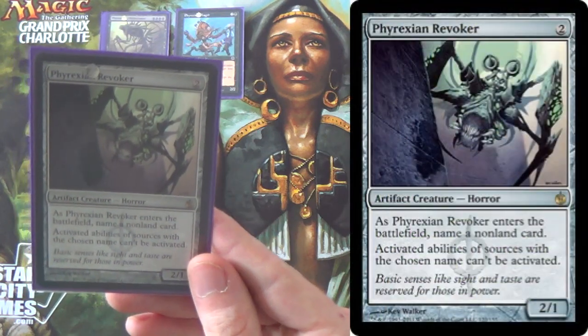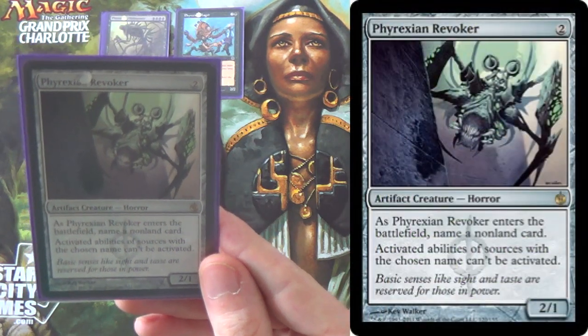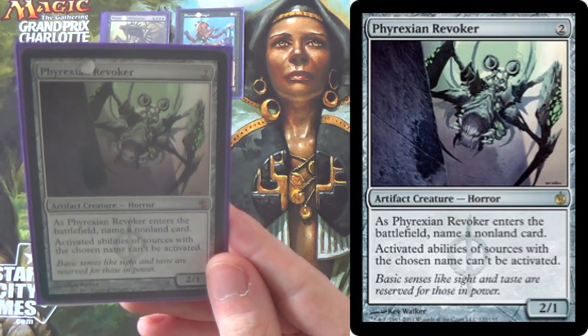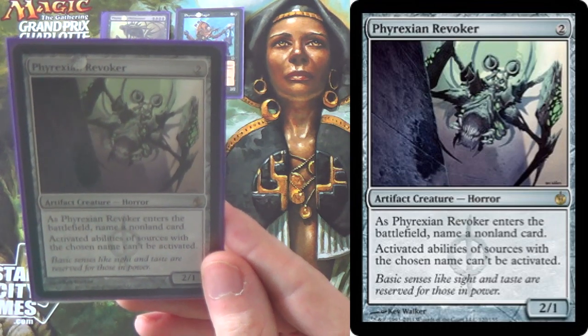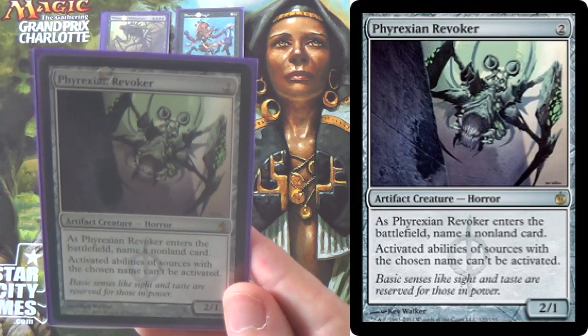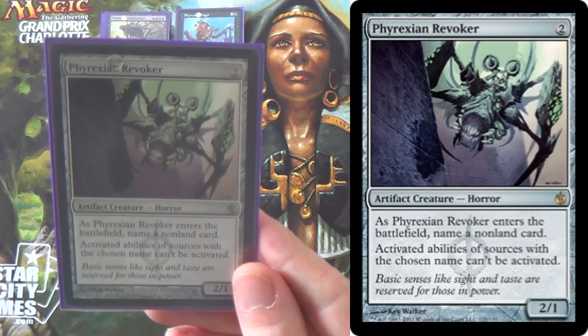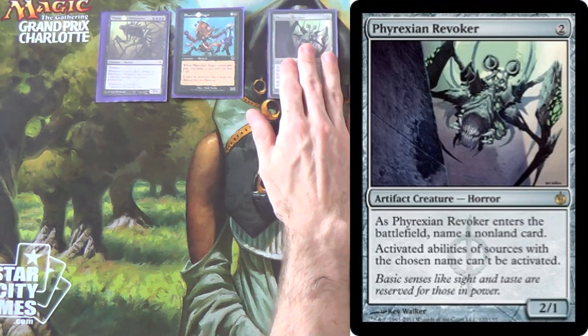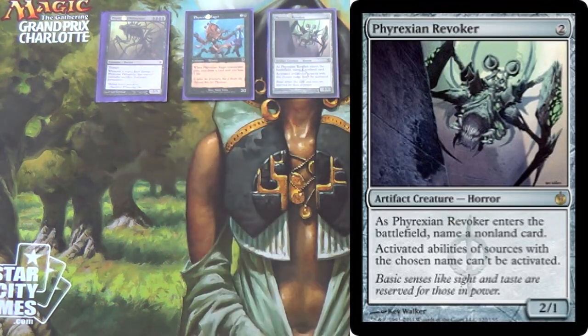Next, we have Phyrexian Revoker, because this deck hates Liliana of the Veil. This is a generally good hate bear — it's a Horror, believe it or not — and it works with either of our colors. It just fights generic hate: it fights Scavenging Ooze, fights planeswalkers in general. Every now and then you can use it to fight certain combos. It's just all-around good hate, and it's a four-of.